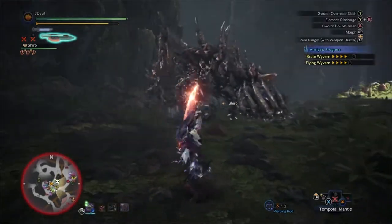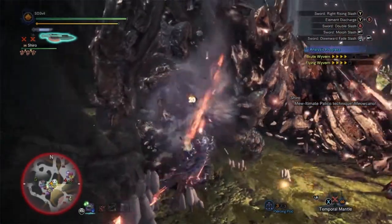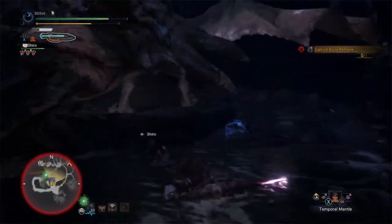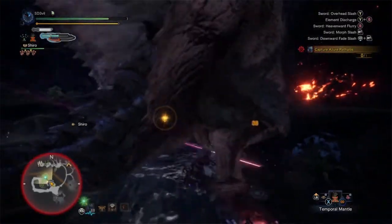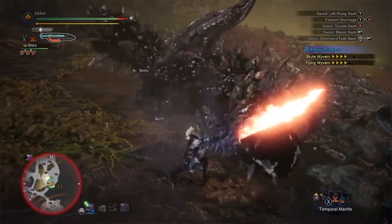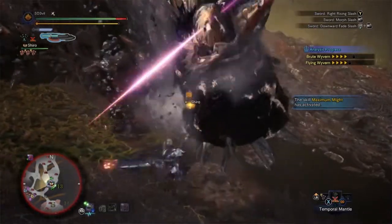Additionally, you don't want to be in sword mode for a long time while the monster is active. The sword mode's mobility is comparable to the greatsword with how hard it is to move around. That's why it's best to stick close to the monster when attacking in sword mode, and make sure you're always making hits on the monster rather than just swinging about and not hitting at all.